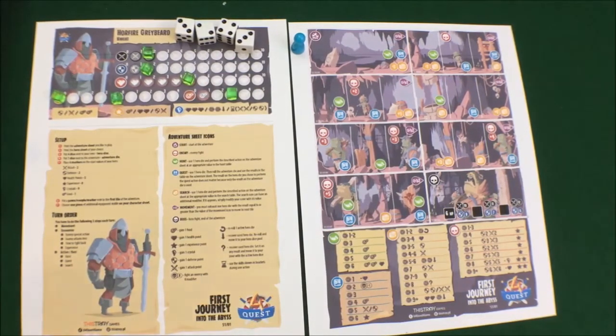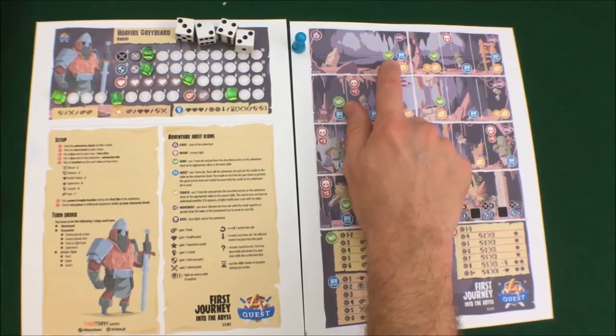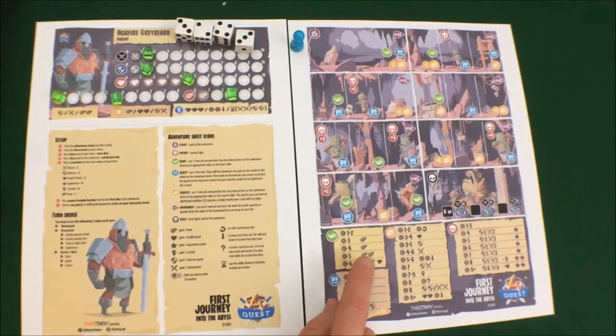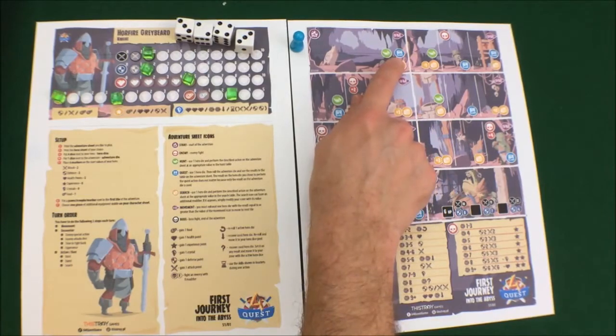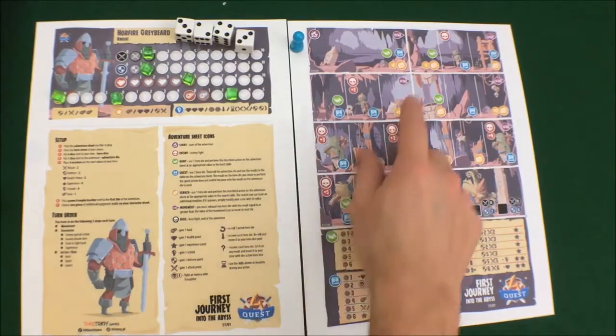After movement, you have some choices: you can take an action in a tile or you can rest. Taking an action in a tile, you are limited to what is actually shown. The green horn symbol is for a hunt — you choose from the hunt table based on the hero die you supply. For questing, the blue icon, you supply one hero die but the value doesn't matter. You roll the adventure die once and see what you land on on the chart. That's the only time you use the adventure die for that mechanic.